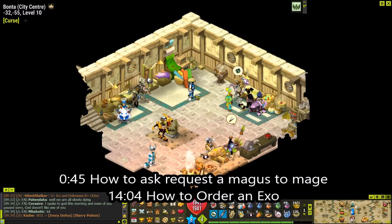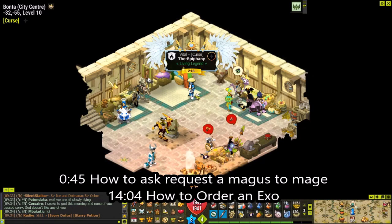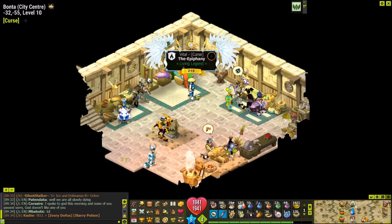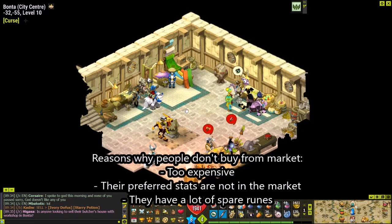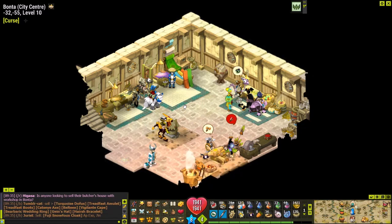Hello, this is The Epiphany. Today I'm going to show you how to order a magus to mage an item for you, or how to make an exo order. These are the two ways that are usually done when you want to get an item maged. Alternatively, you could buy an item that is already maged from the market, but many people like to ask a magus to mage for them. The most common way involves asking a magus to mage an item for you right in front of you.